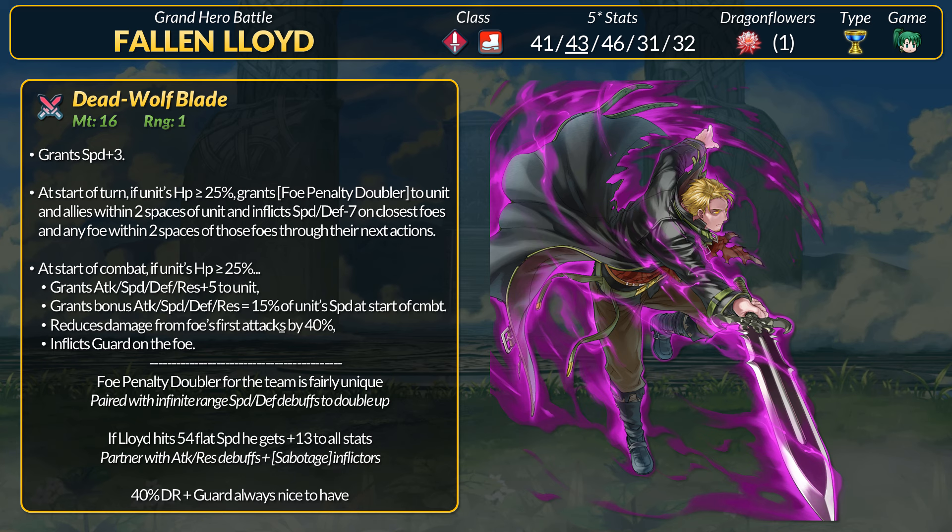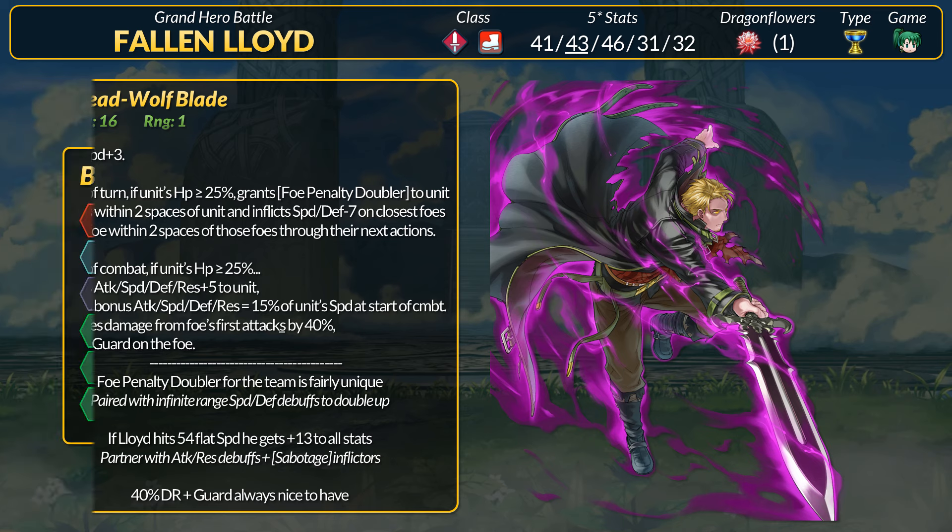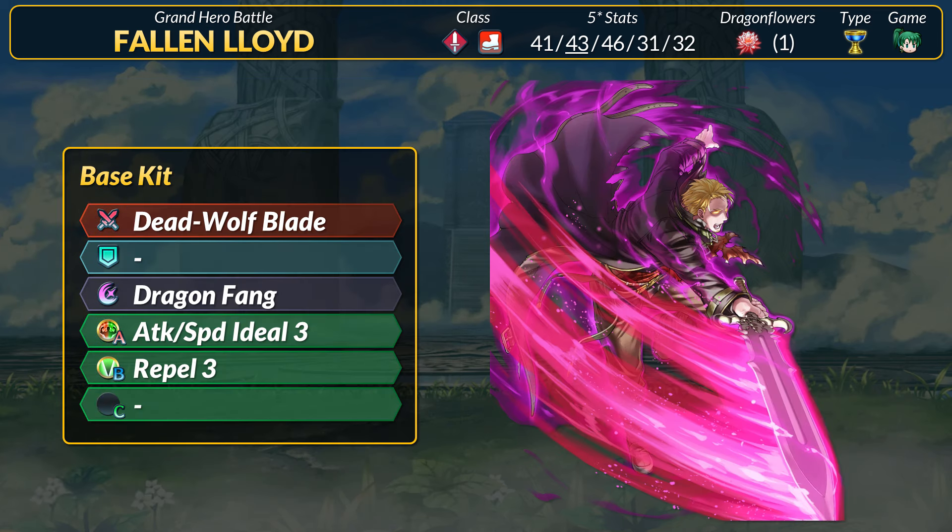Overall, just from a support aspect, Lloyd offers something no other unit does passively. Generally, you're going to need to act to get Foe Penalty Doubler. The devs seem to think Fallen Lloyd's pretty decent because his base kit has a very spicy skill.